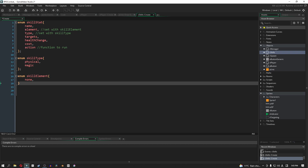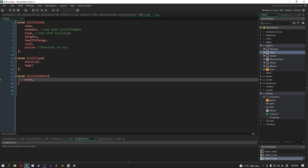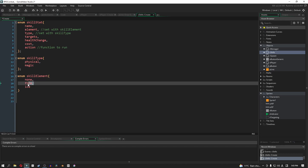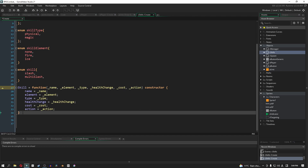The next enum is skill element. For mine I only have weapon skills so I'll leave mine at none, but you could add fire or ice — that's where you'd put your different skill elements. I'm only working with none mainly because elemental skills like fire and ice have extra things attached, such as a chance to burn or freeze the enemy. Those also require additional properties on the parent unit, and skills can be a very big part of your game.